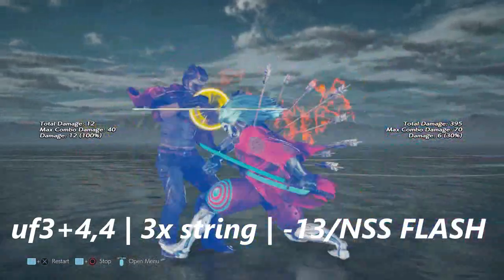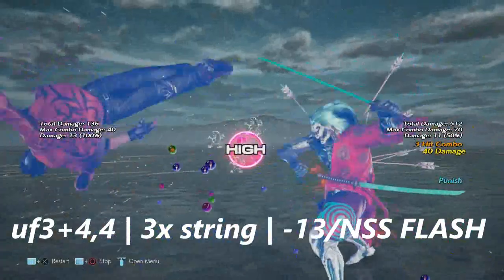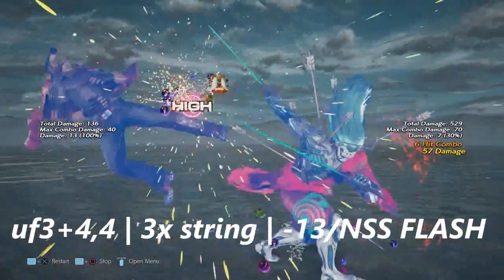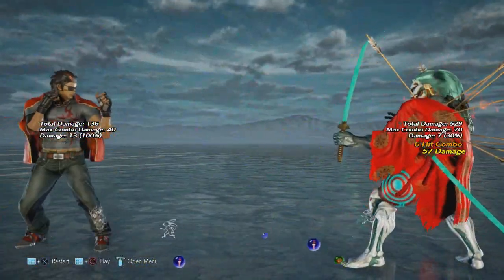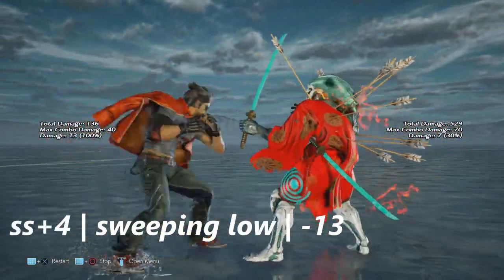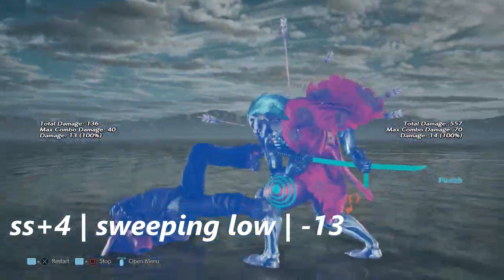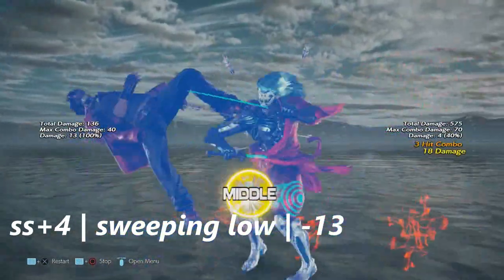Up four, three plus four into four is a three hit kicking string. This move is a little bit weird — it's negative 13. No sword stance also works very well. Side step plus four is a sweeping low that launches on counter hit. This move is negative 13 on block and Yoshimitsu cannot get much.